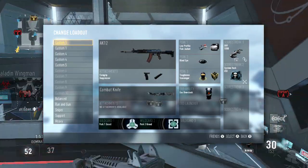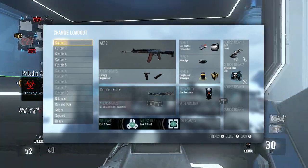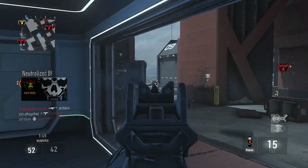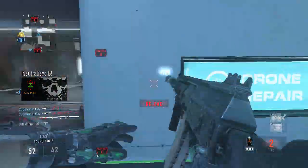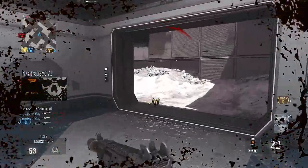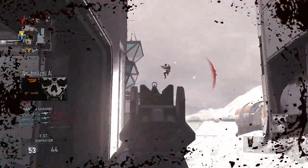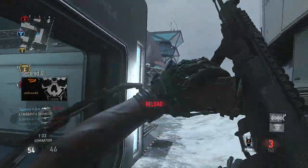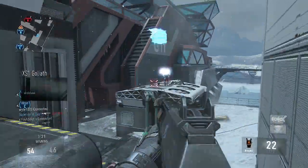You can put Quick Draw on if you want, and that will definitely help you out a lot — help you win gunfights when you run around a corner and there's a guy right there. If you find yourself losing those gunfights a lot and you're a fast-paced player, you can definitely put Quick Draw on instead of Grip.